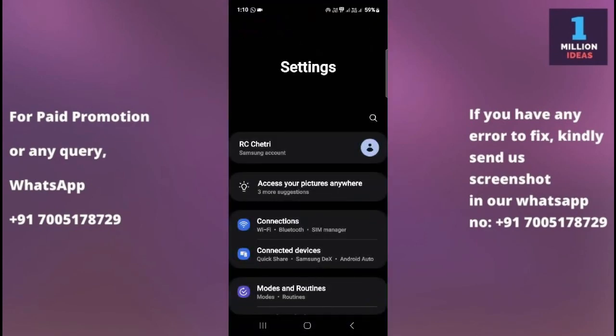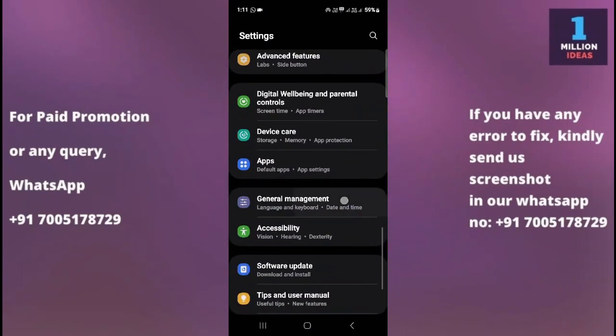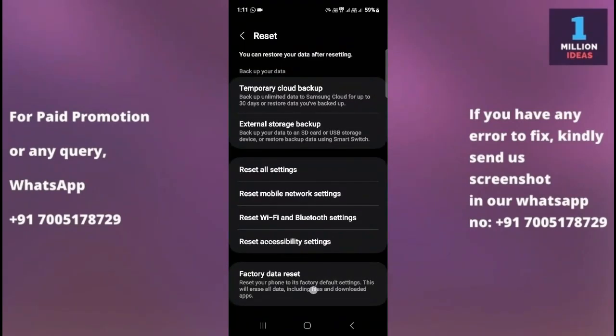If you still have the problem, the last solution is to go to Settings, then General Management, then Reset, and select Factory Data Reset. But make sure to back up your important data before proceeding with the factory reset, as it will erase all the data on your phone and restore it to its original factory settings.